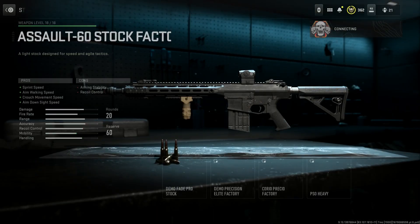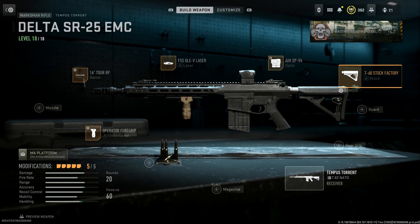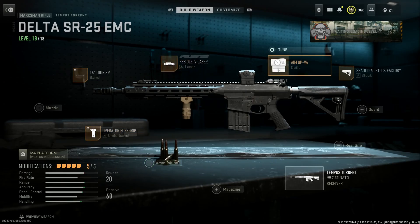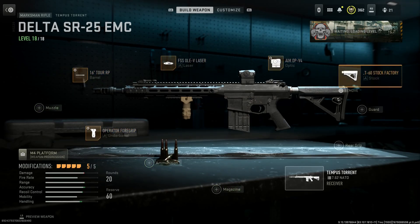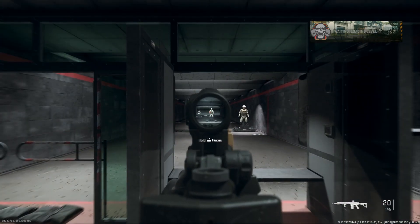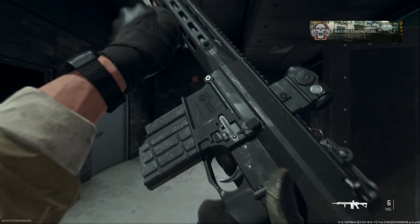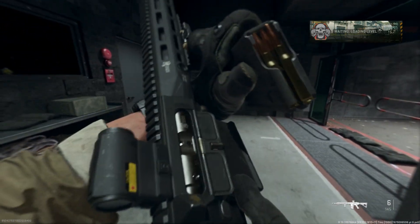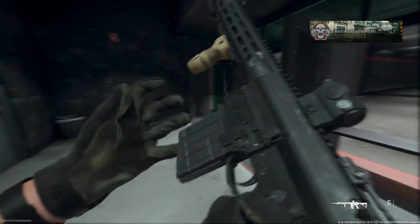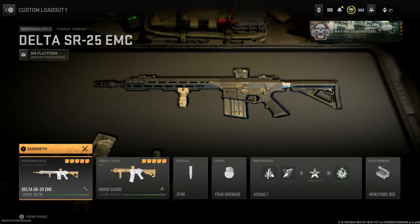Back to the build: running the Aim Point, the M4 buttstock for sprint-to-fire speed, aim walking speed, crouch movement, and aimed-on-sight speed — with cons being recoil and aiming stability. Then the Operator Foregrip. You could swap the buttstock out and use a muzzle device or the 30-round magazine, which would look really clean. Let's look at the gun range with this one since I don't have gameplay with this particular build. You can see it's definitely a lot of fun and pretty accurate — a really nice looking build.